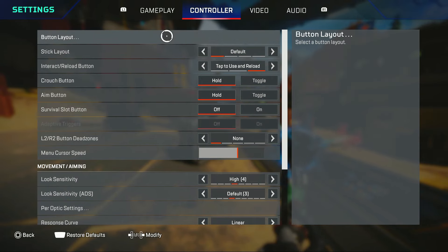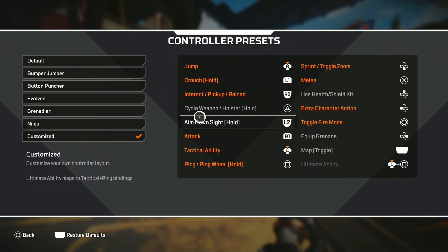Now let's get into my controller settings. Starting off with my button layout — this is really advanced. I've played on this button layout for a few seasons now and I can confidently say it is the best button layout you can possibly play if you don't have paddles and don't play claw. I don't claw and I don't have paddles.